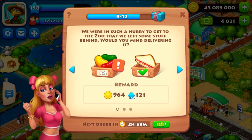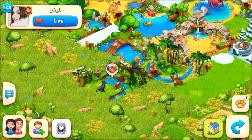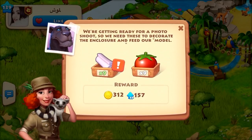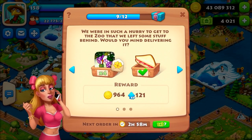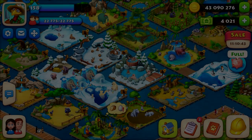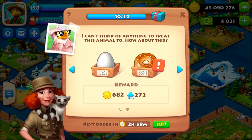I visited a player's town and filled their zoo crate with 9 rubber, earning 312 coins for myself. When someone helped me with my order, I got 964 coins and sent a clover as a thank-you. You have a maximum of eight zoo orders; you must fill them to make room for new ones. Fill all orders every day to keep earning coins.